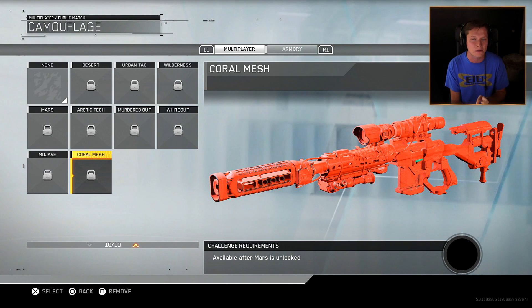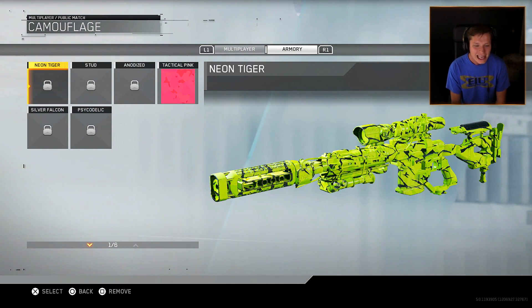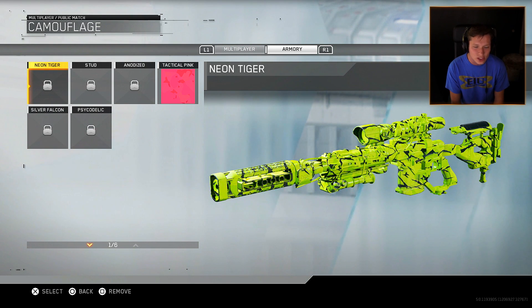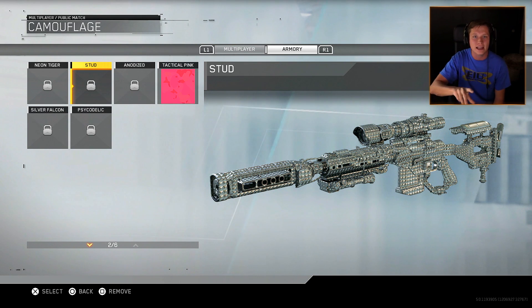Now once we get over into the armory side of things, this is where it gets really, really exciting. Check these out. Neon Tiger — are you serious? Stud, which looks like diamond plating, kind of like on a toolbox or something like that.